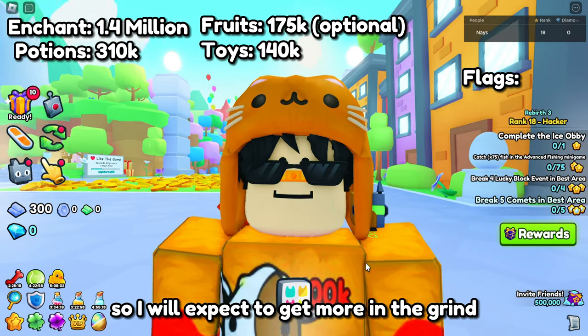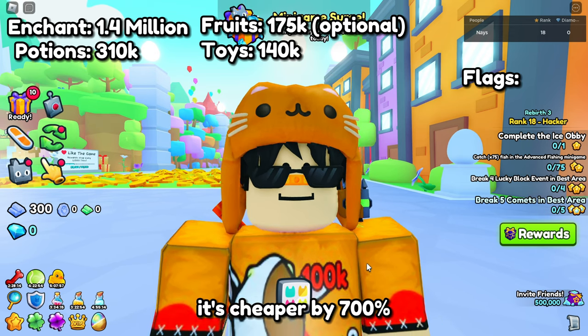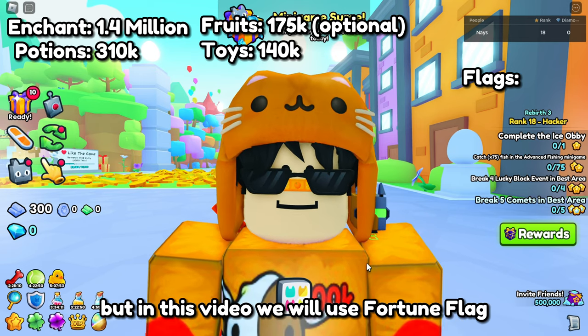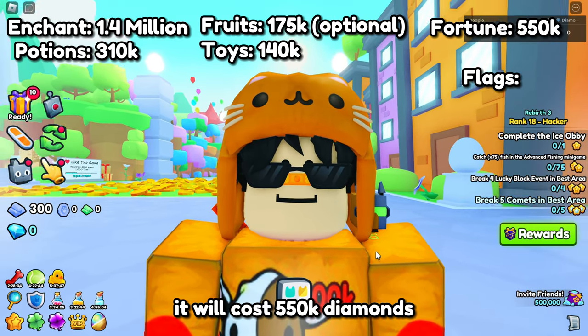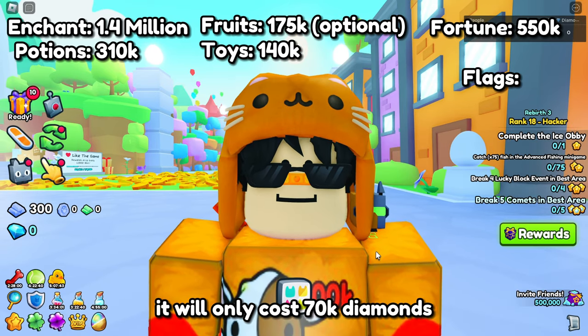You can use Diamond Flag — it's cheaper by 700. But in this video we will use Fortune Flag. If you buy 288 Fortune Flags it will cost 550,000 diamonds, and if you buy Diamond Flag it will only cost 70,000 diamonds.